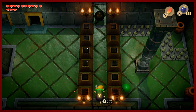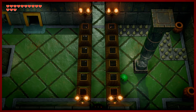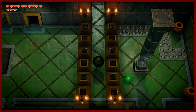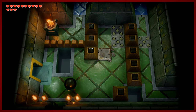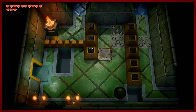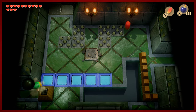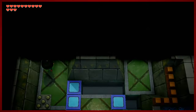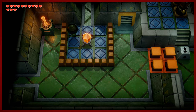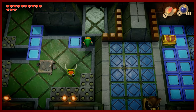I wonder what this bombable wall has in store for us. Let's make it go kaboom! All right, moving down, we're getting a little bit closer to the fourth one, which is right there. If you know what you're doing, you can figure stuff out pretty quickly. But there's no real way to take the ball and do anything with it directly, so we have to go around — you've got to bring it around town.